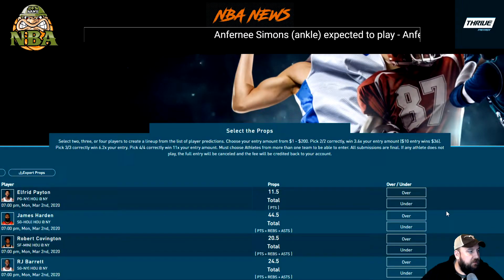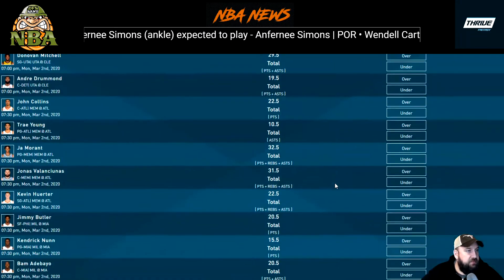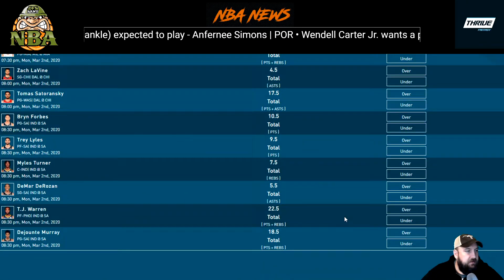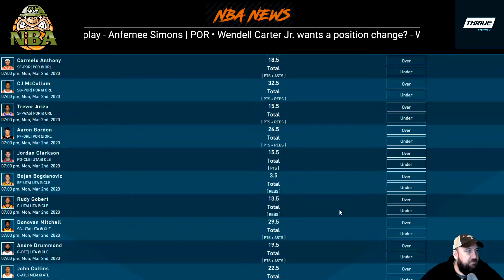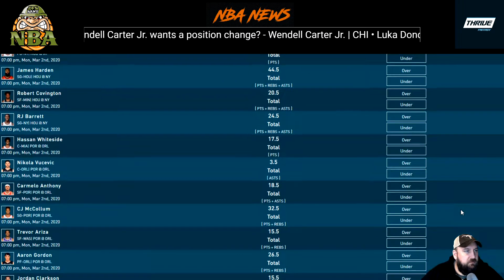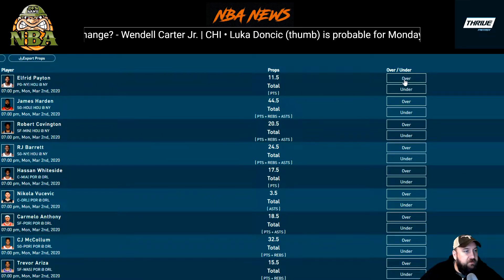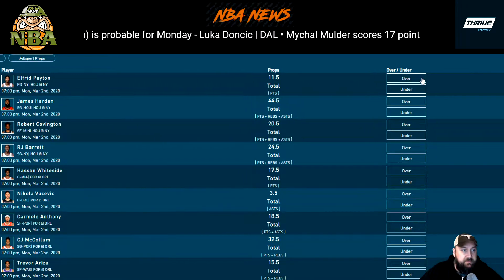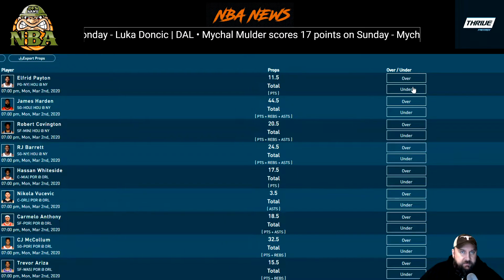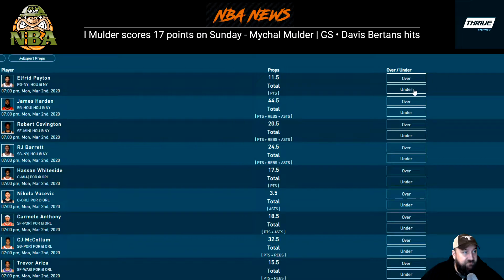Let's head over and look at their props lobby. Tonight we're looking at picking two, three, or four picks from all the available plays on tonight's slate. Just to note on the regular contest lobby, the over might give you 110 points and the under 90 — you're just trying to get the most points. Let's go through a few of my favorites.